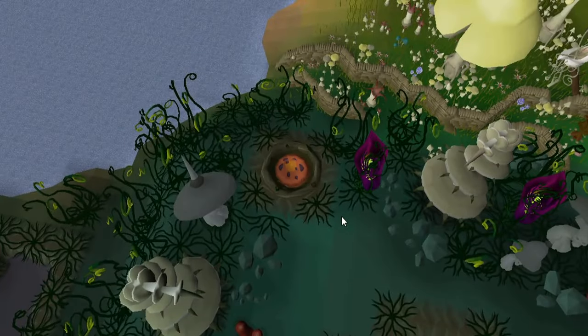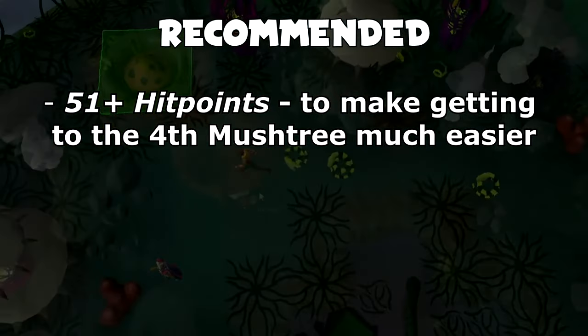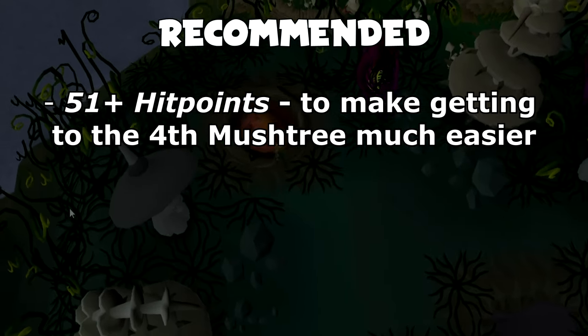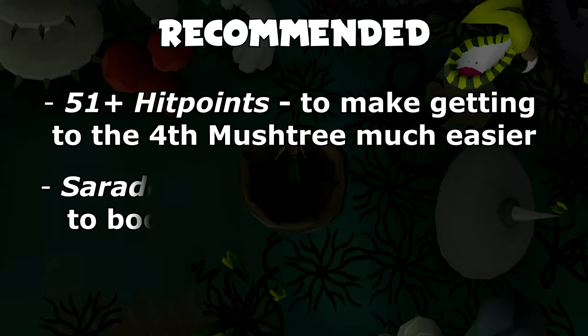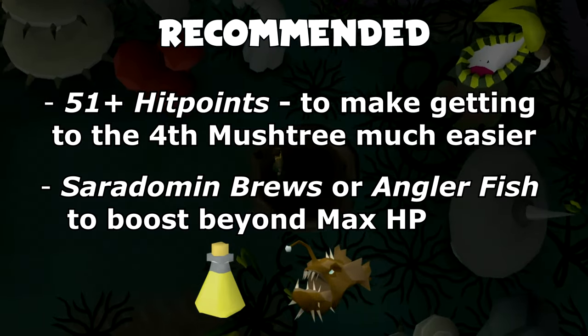When it comes to the fourth Mush Tree, although this isn't a requirement, you might want to have 51 or more HP. This is because the quickest method to get to this Mush Tree requires you to survive a one-off hit of between 40 to 50 damage.